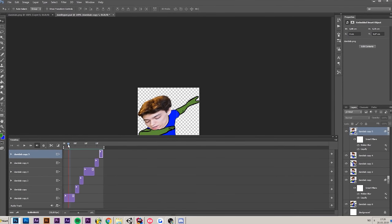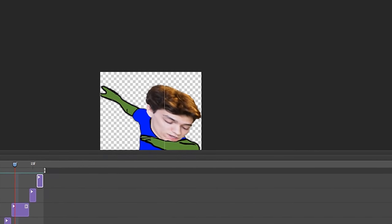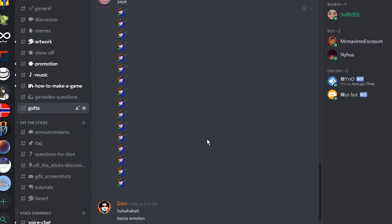Then I decided to make the first animated emoji for my Discord server — because why not? It's called Donny Dab. It's me dabbing.